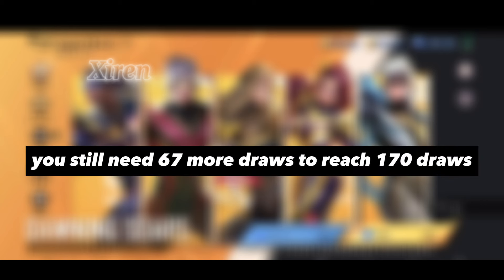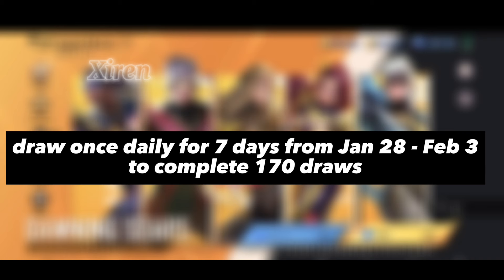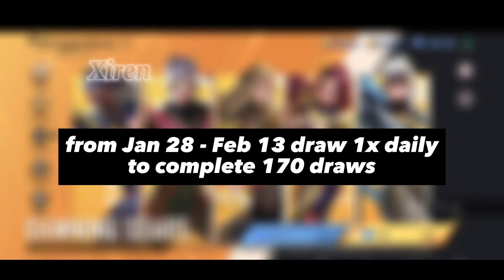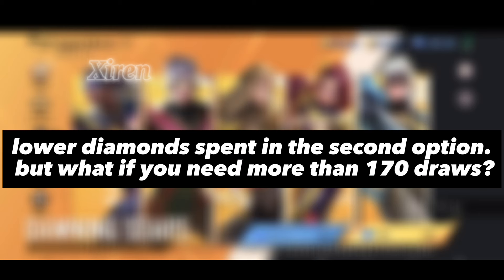You still need 67 more draws to reach 170 draws. Option 1: draw 6 times in 10-draw bundles to get 163 draws, then draw once daily for 7 days from January 28th until February 3rd to complete 170 draws — for this option, you have spent 4,750 diamonds. Option 2: draw 5 times in 10-draw bundles to get 153 draws, then from January 28th to February 13th draw once daily to complete 170 draws. You will spend 4,550 diamonds for the second option, which is lower.